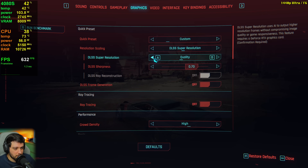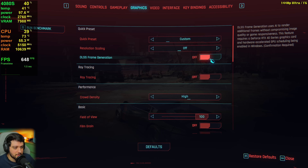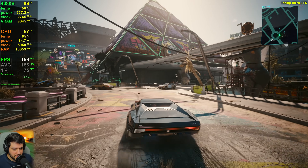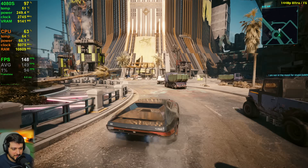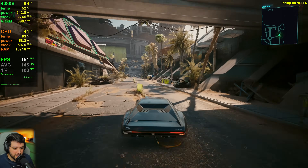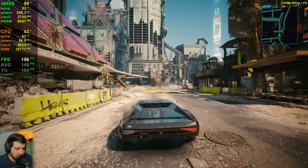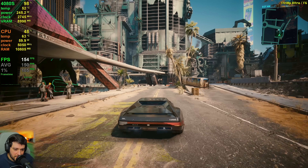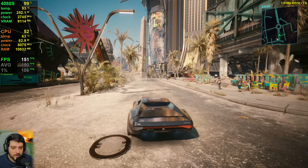Now I'm going back to native resolution but using frame generation instead of DLSS resolution scaling. At 1440p you could use quality DLSS and frame generation simultaneously, but I wouldn't really recommend it because visual quality degrades quite a bit. It's similar to native resolution, but you will see those little artifacts with flying papers and some shimmering.